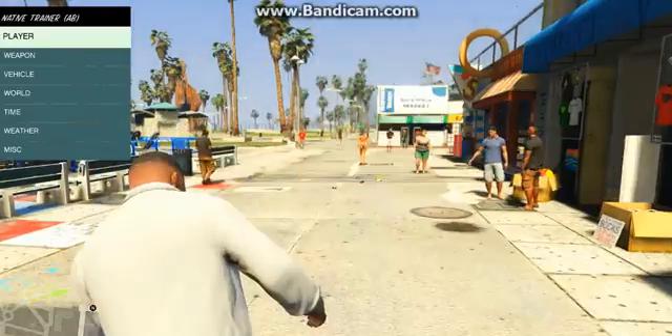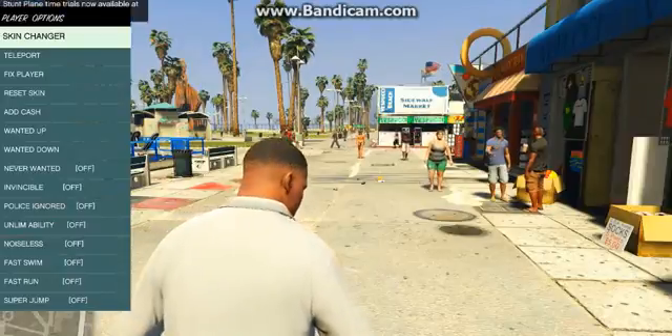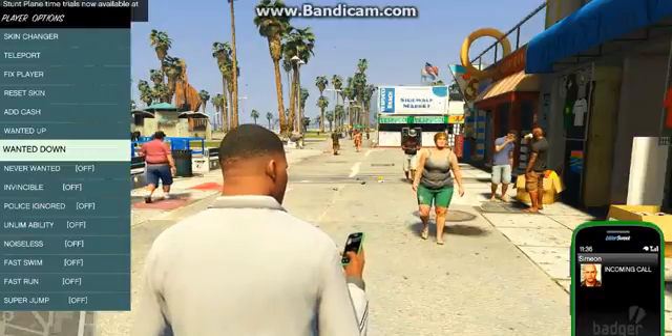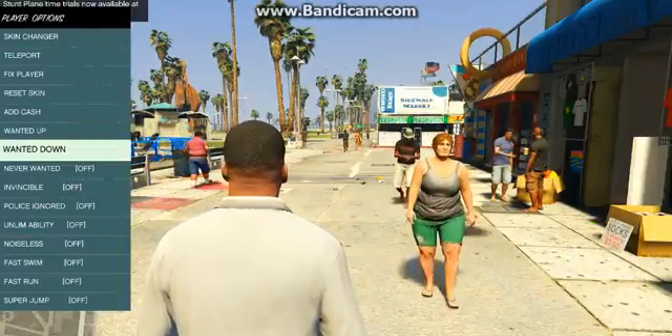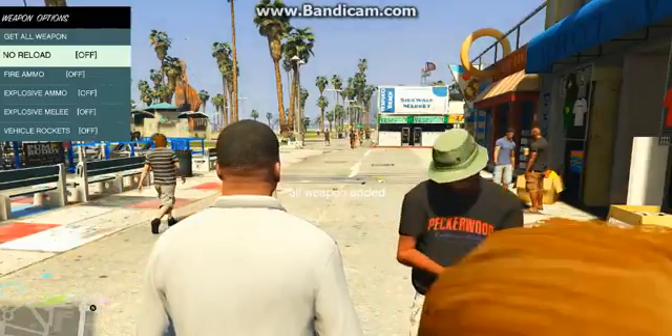After opening the menu with F4, use 2, 8, and 5 on your number keypad to cycle through it — 2 goes down, 8 goes up, and 5 selects. Under the Character menu you can skin change, teleport, fix, add cash, wanted up, wanted down, never wanted, invincible, and more.